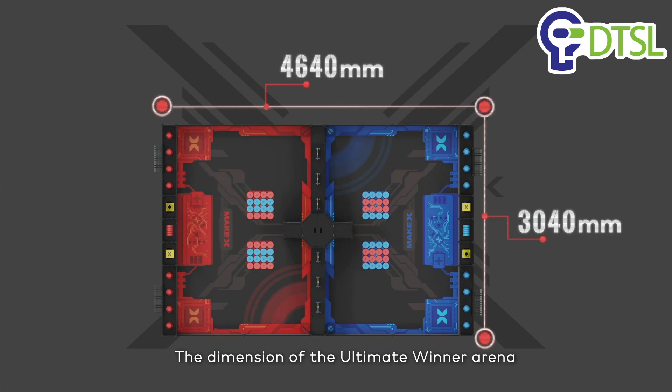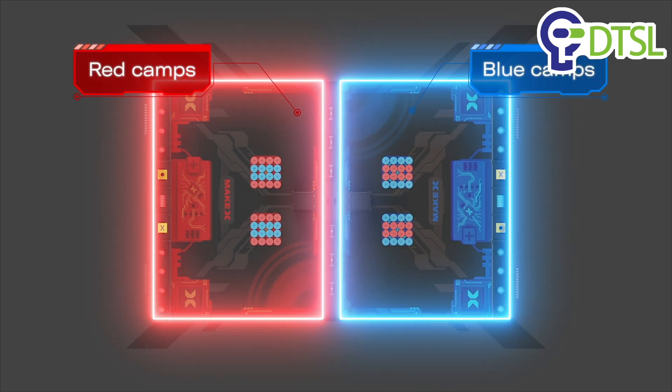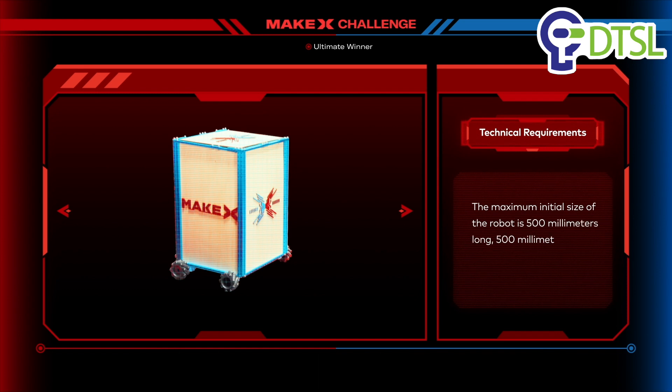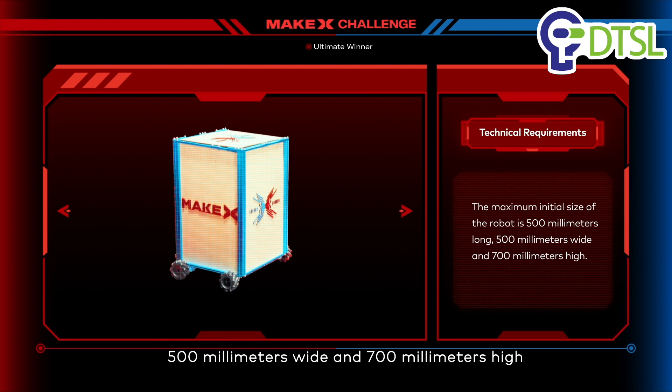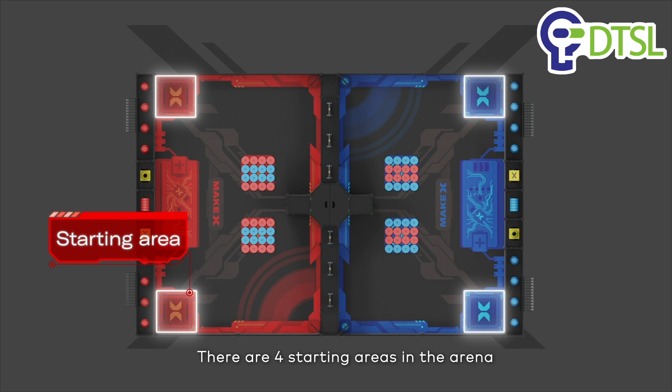The dimension of the Ultimate Winner Arena is 4640 mm by 3040 mm, which is divided by the Red and Blue camps. Robots of both sides operate within their own side of the arena, and their sizes shall conform to technical requirements. The maximum initial size of the robot is 500 mm long, 500 mm wide, and 700 mm high. There are four starting areas in the arena, and robots start the match from the starting area.